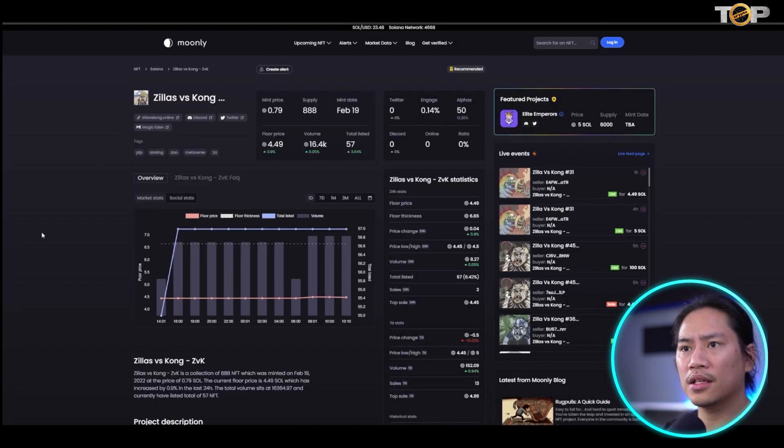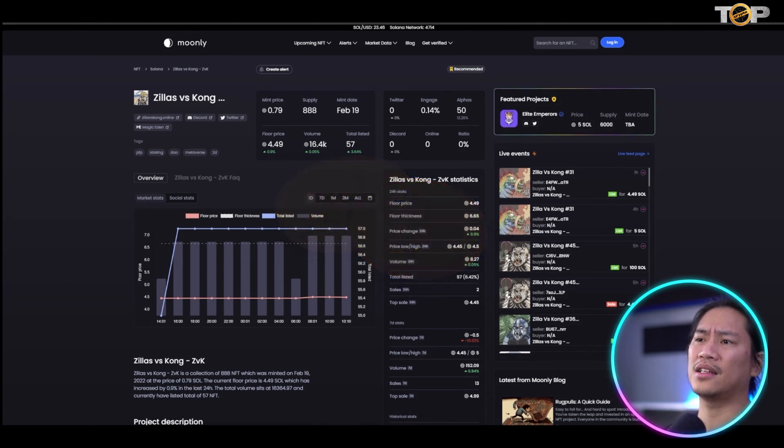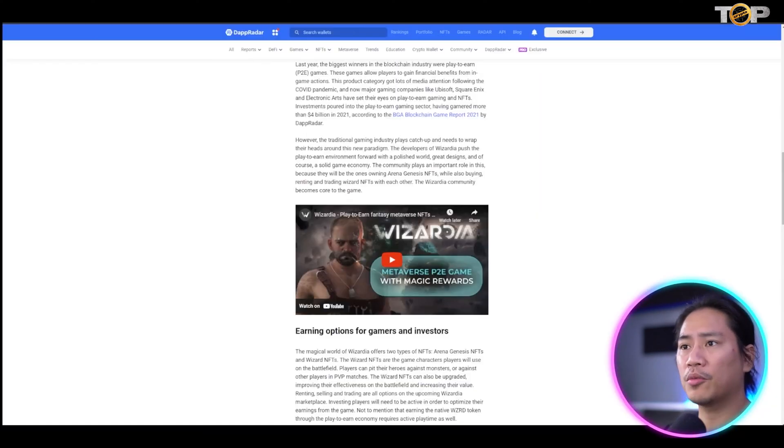Let's check this out quickly — in Moonly, Zealous vs Kong: the mint price is $0.79, floor price is $4.49, and volume is $16,400. When it comes to NFTs, only the few understand the value — why it's continuously booming even when the broader crypto market isn't doing so well. NFTs are still selling like hotcakes and a lot of people have grown rich buying, holding, and selling at the right time.